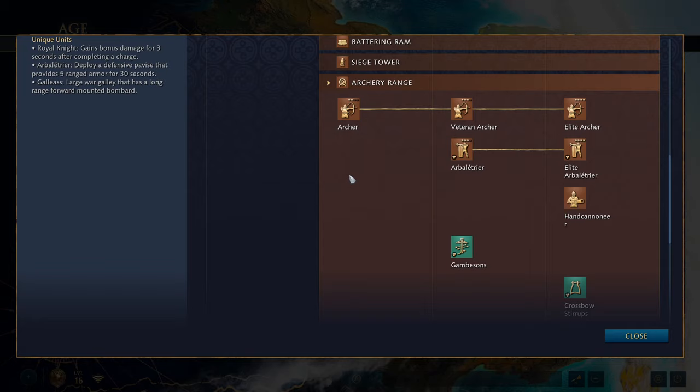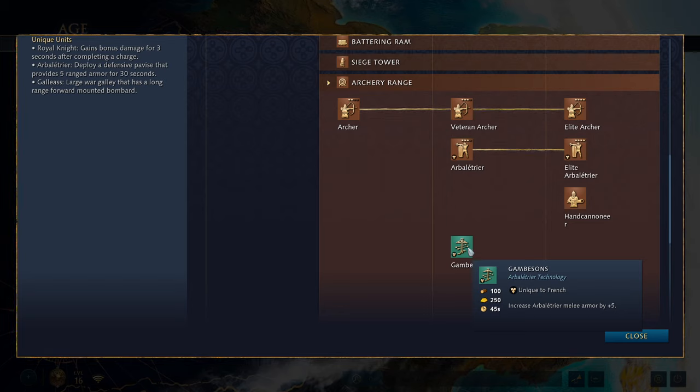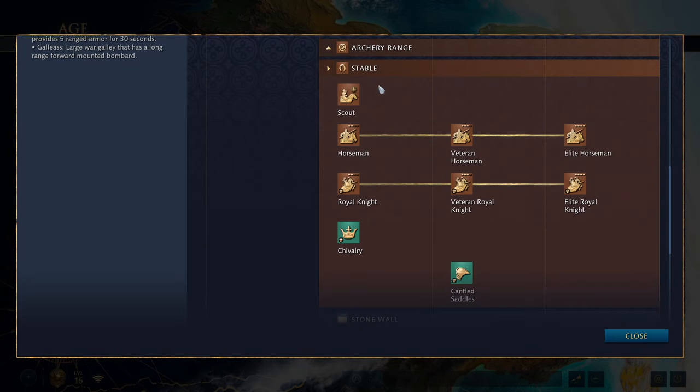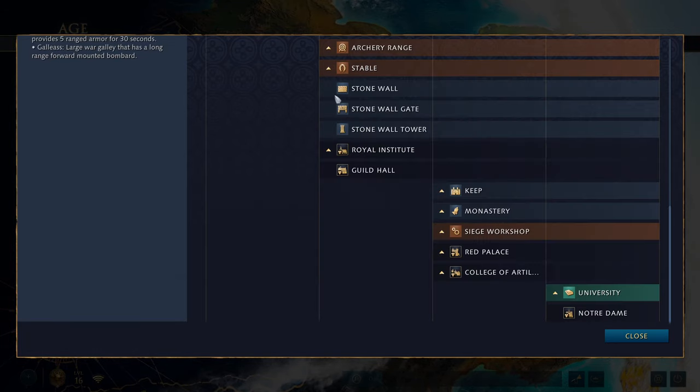The archery range is where we see the next special unit. You get the archer in the Feudal Age, and in the Castle Age you get the Arbaletrier — a replacement for the crossbowman. They have more armor than the normal crossbowman and the ability to place down a shield for extra defense against incoming ranged fire, making them very good against archery units. There's a unique Castle Age upgrade that increases the Arbaletrier's melee armor by plus 5, giving them a little extra defense against cavalry or men-at-arms. You also get the hand cannoneer in the Imperial Age, and a research upgrade — crossbow stirrups — which reduces the Arbaletrier's reload time by 25%. The stable gives access to scout, horseman and Royal Knight with those two upgrades.